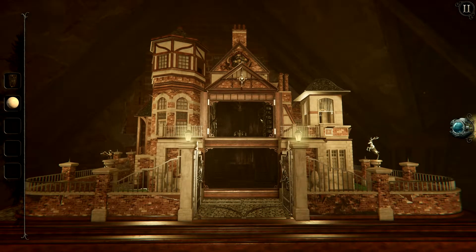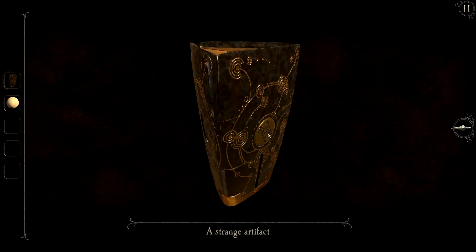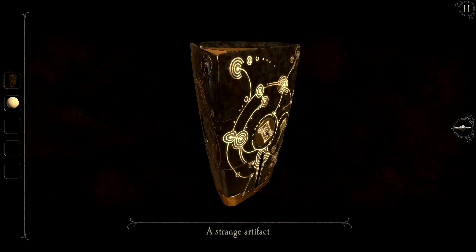Hello and welcome back to more The Room for Old Sins, where last time we cleared out the curiosity room. Today we are going to be continuing on with this game for the next chapter. The first thing we're gonna do, as always, is open up this strange artifact by tapping the little button in the center and holding it.